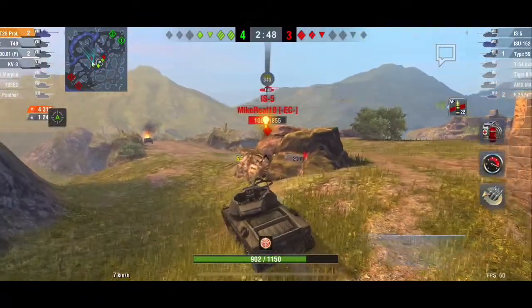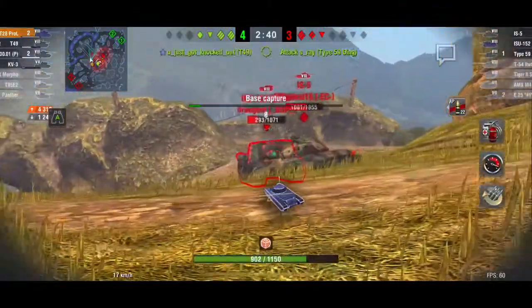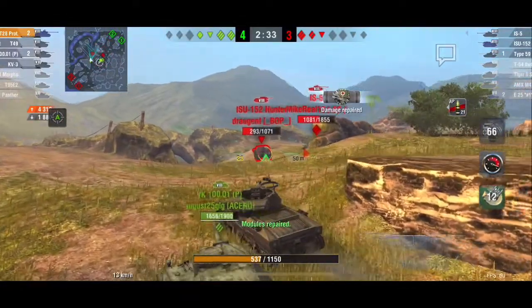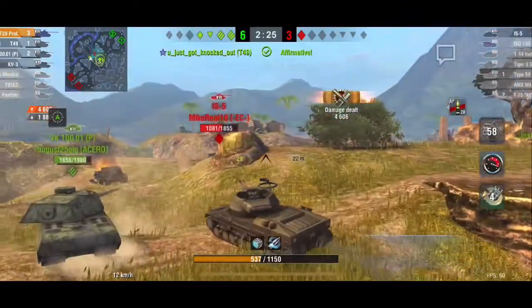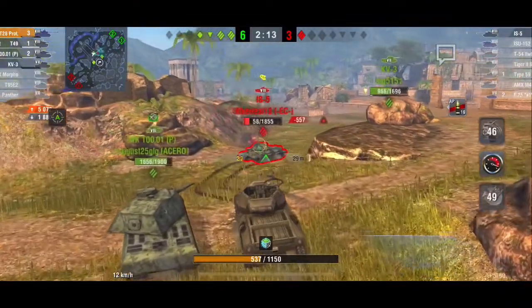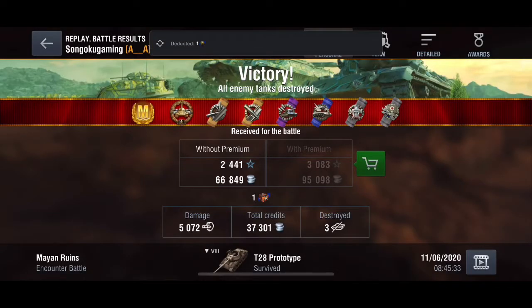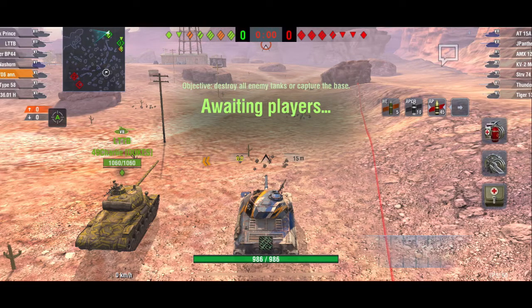He gets a heat bounce from the IS-5, puts a round into its front, and is now up to 4300 damage. He pushes up, ignores the IS-5, goes for the ISU — gets a bad bounce but fortunately the ISU bounces off his front too. He takes a HEAT round from the IS-5 but shuts down the ISU-152. He pushes on the IS-5, gets one more round into its front. The IS-5 gets taken out by the KV-3. A very nice game in the T28 Prototype — 5072 damage, 1200 blocked, with a well-deserved ace tanker.